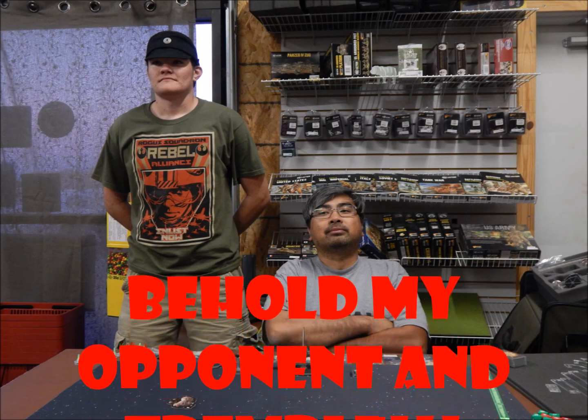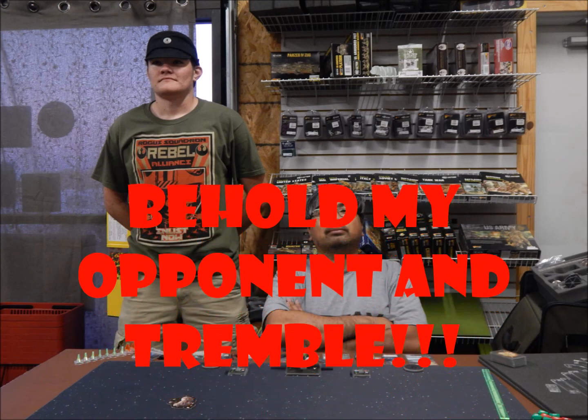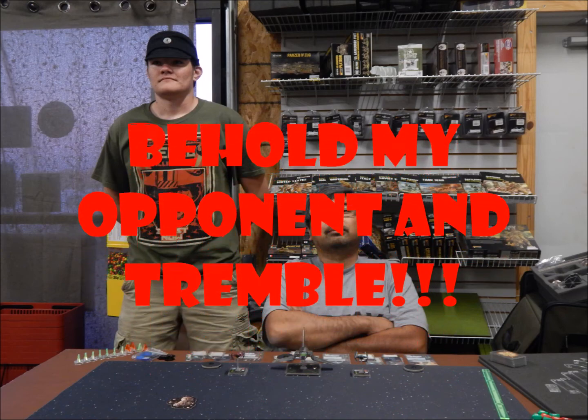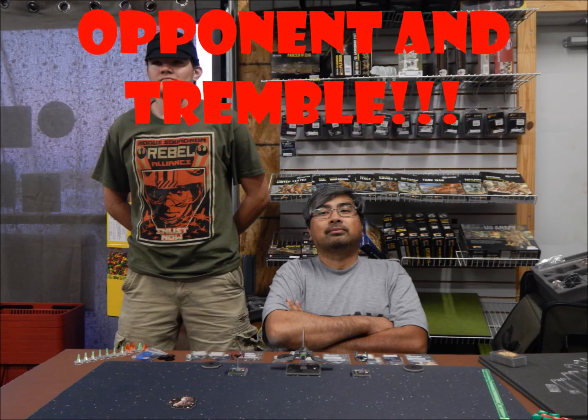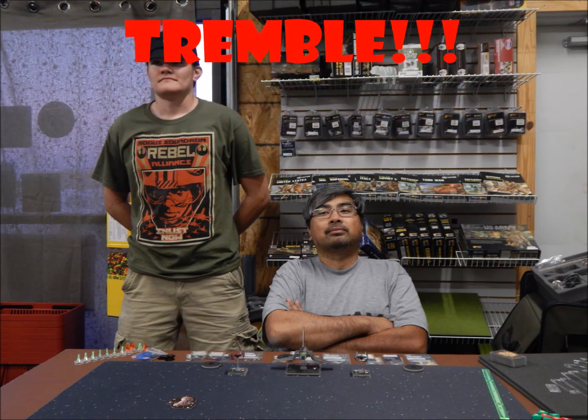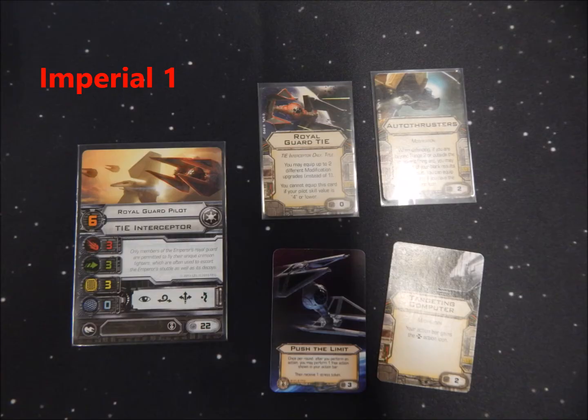Behold my opponent and his Imperial Admiral Rebel Alliance Recruiter. Don't ask — the guy plays both sides of the line. That way he's never on the losing side. Here are the Imperial Guard ships — the scumbags that they are. Imperial One is a Royal Guard pilot in a TIE Interceptor. He's got Royal Guard TIE, auto thrusters, a targeting computer, Push the Limit. This guy is fully kitted out to kick ass and take names. I need to kill this guy quick.